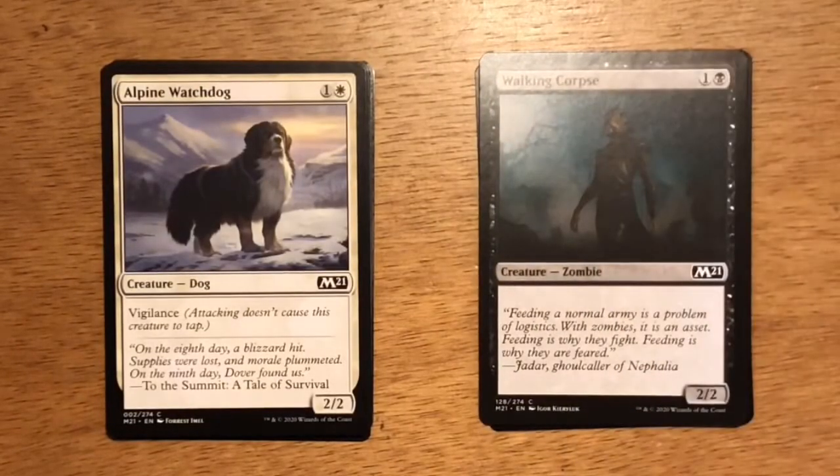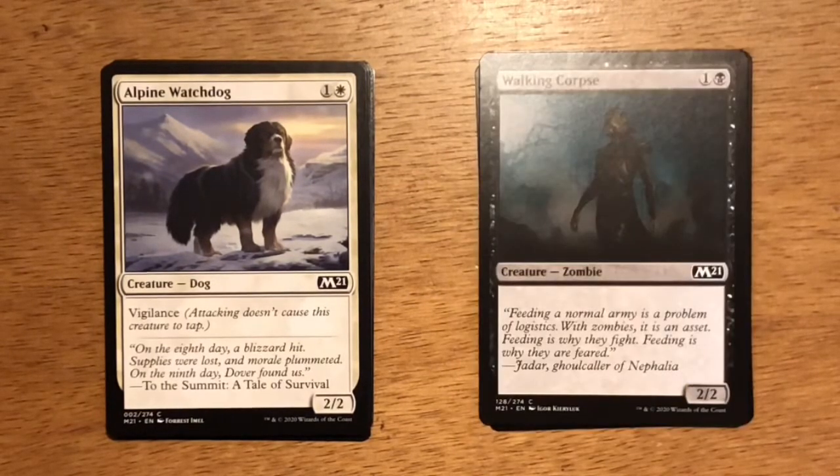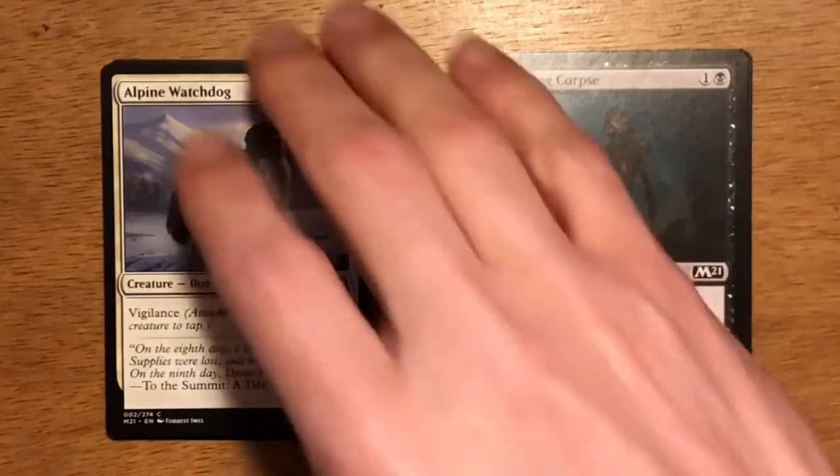Next up is Alpine Watchdog. Two mana, one and a white. It's a dog at 2-2 with vigilance. If you have an Alpine Houndmaster out, Alpine Watchdog gets exponentially better. Having vigilance is a nice effect, but unless you have an enchantment or an artifact that's going to make it better, it simply is going to get outclassed.